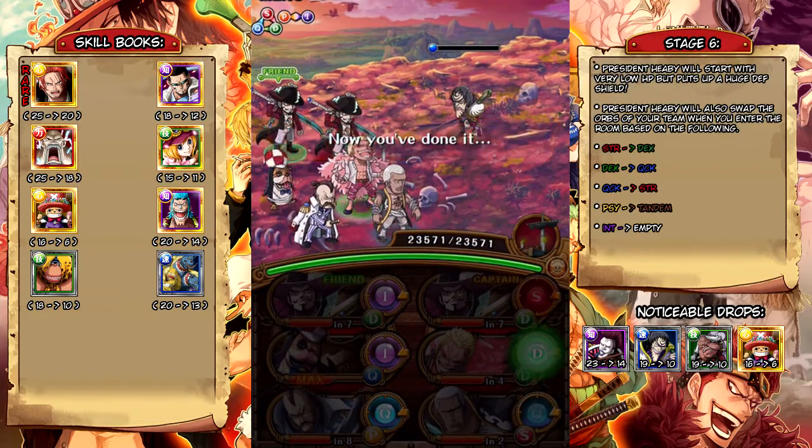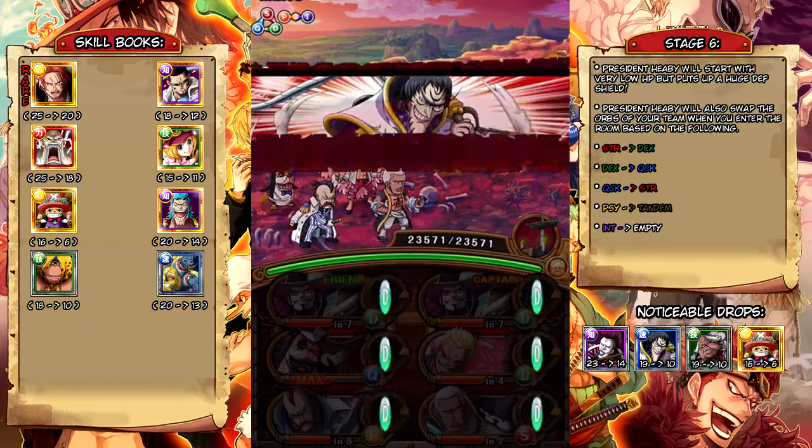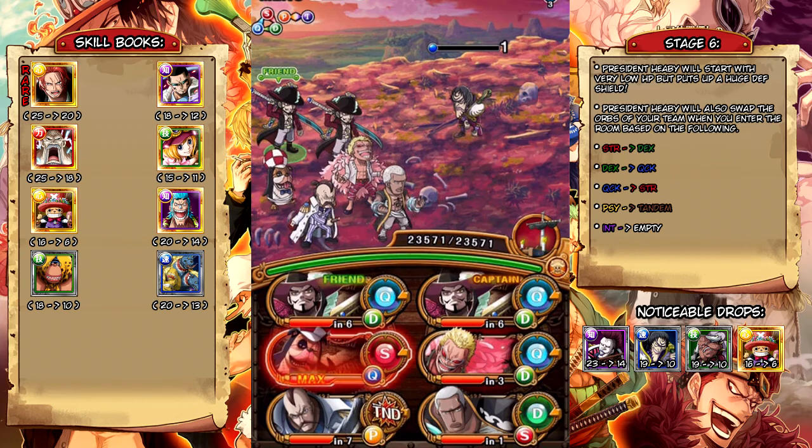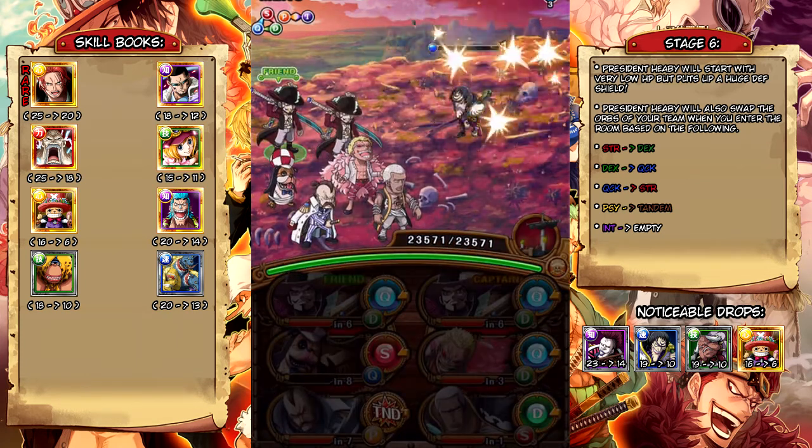Alright, so stage 6 — this guy starts with very, very low health, like under 500 HP, so we're going to kill him here. But he puts up his defense buff and this gives him a ton of defense. I was using a Stronghold Shanks team and I brought the Psi striker who switches all tandem orbs to Psi orbs — I hit all my perfects and I didn't even kill him. I tried it with the Sengoku team and I just barely did enough damage on the last hit. When you enter the room he's going to switch your orbs depending on what color the unit is — I'll have the actual chart on the side of the screen. Basically you're not going to kill this guy if you just straight up attack him. He's going to attack you and heal, attack you again and heal, and keep doing that until he gets to full health and then his defense runs out. He is pretty tanky so he's very difficult to kill. But we're just going to use the Dog Penguin here and kill him in one shot.